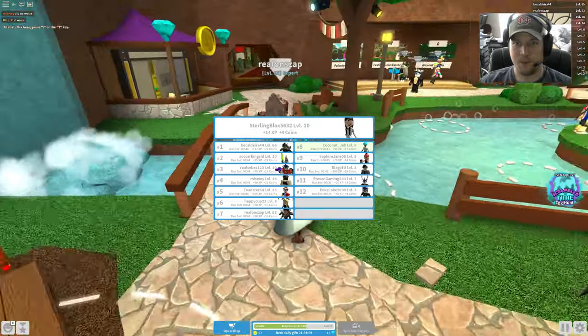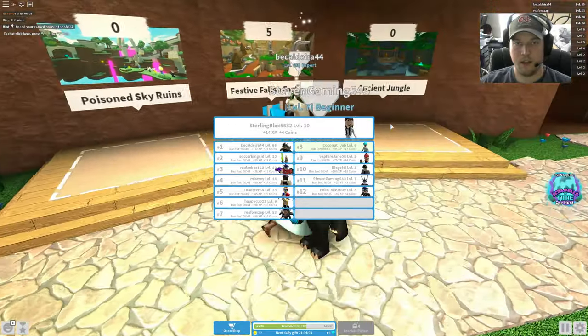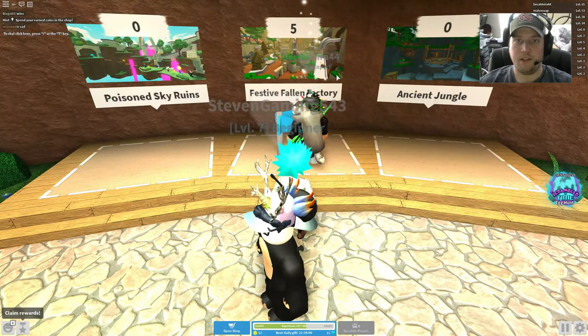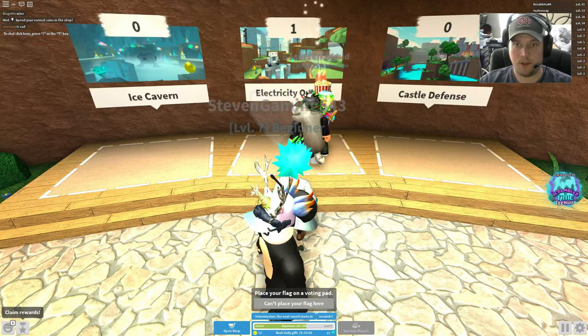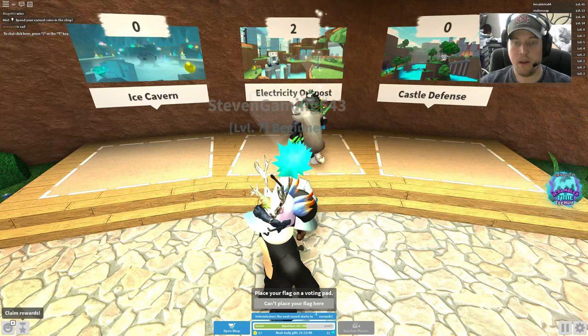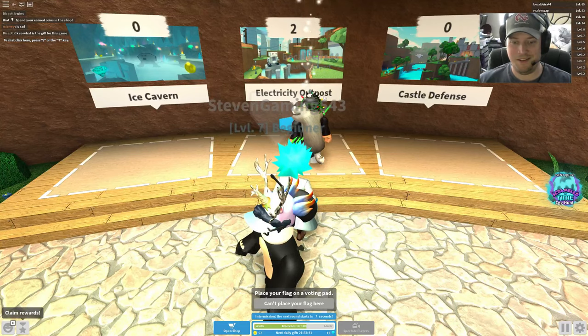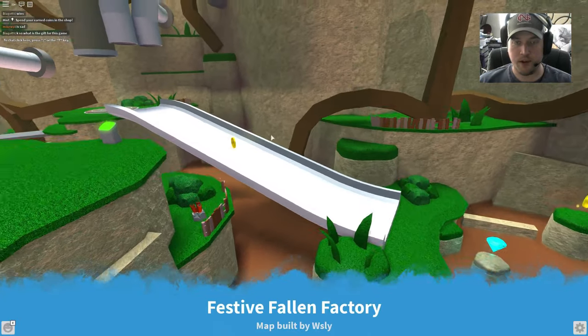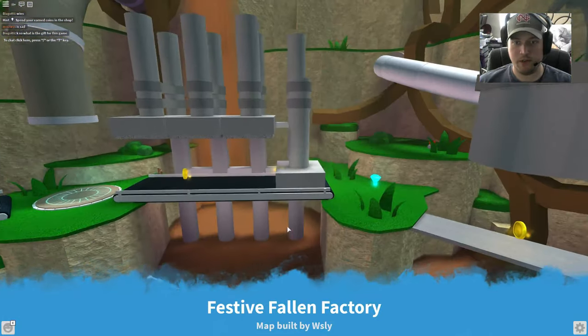Hey there, Burgess Funhouse. Welcome back to another egg hunt. Today we are going to do the Gladi Egg Tour, and where you have to go is this festive Fallen Factory right here. Once you get into the Fallen Factory you have to charge up the generator and the pad, and once you charge the pad you teleport to the center and then you maim the killer. Once you do that, congratulations, you have your Gladi Egg Tour. Let's see if we can do it.